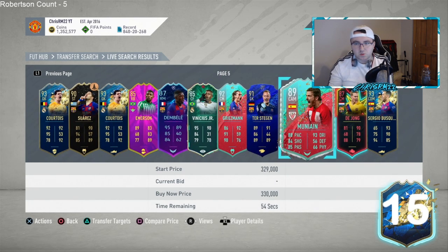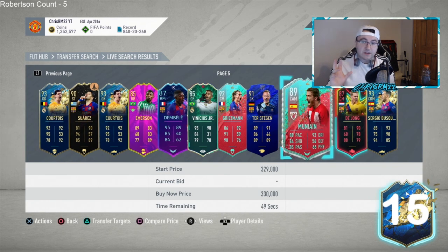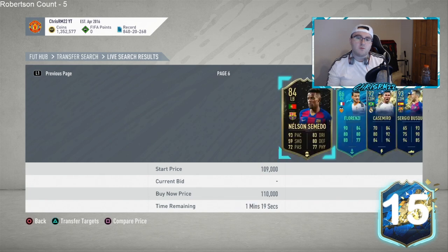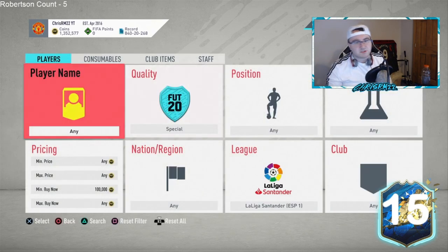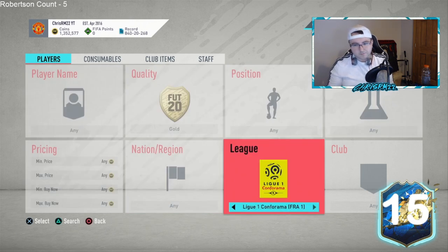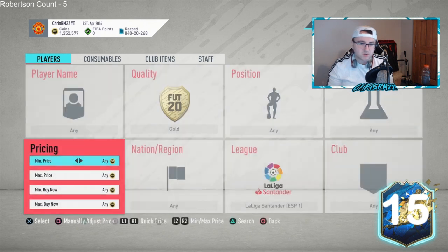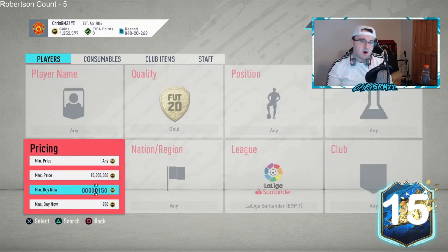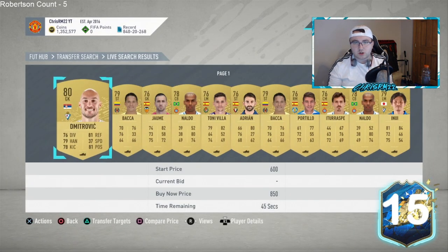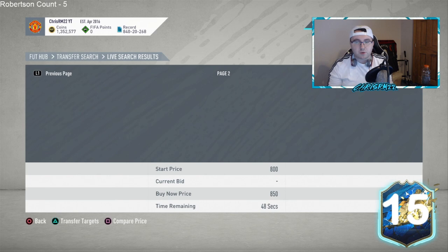Those cards should do well theoretically tomorrow night, just like the Prem players did last Friday and Saturday. Munain as well — if we don't get many Spanish CAMs, I could see him going up. During lightning rounds you can get SBC fodder, and you could also invest in La Liga rare golds under 800 coins — that would be a good investment because the SBC is most likely coming out on Monday.